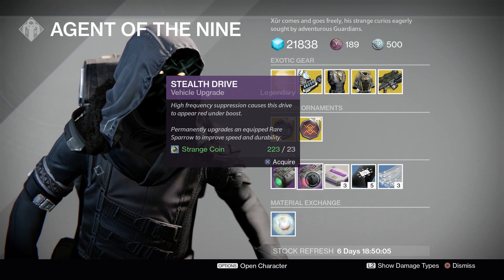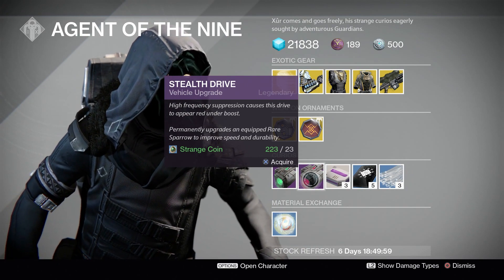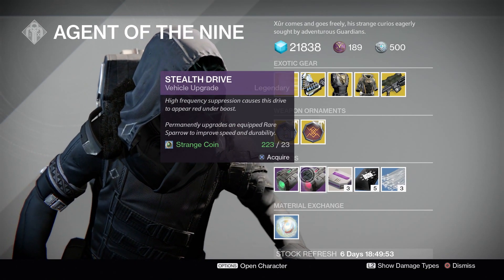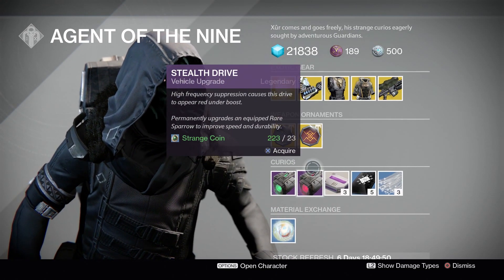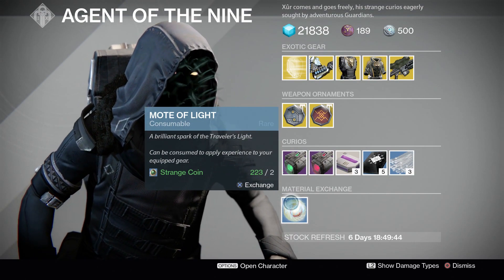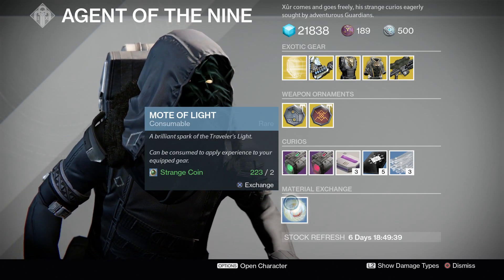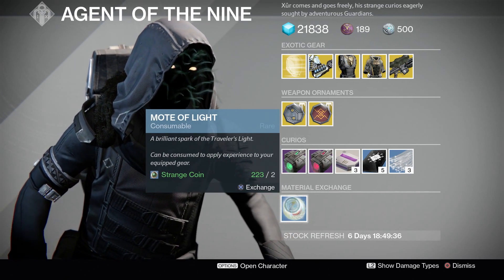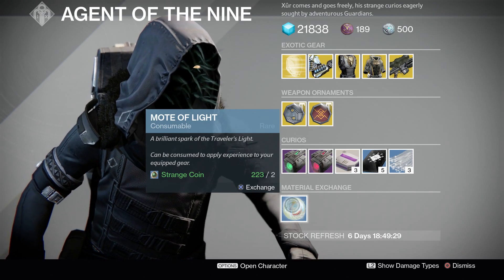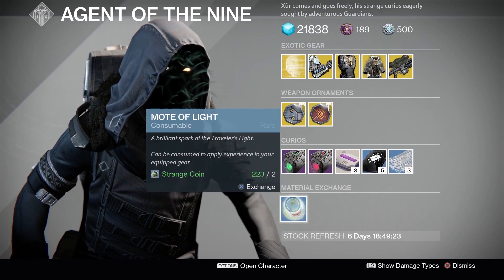Moving on to our vehicle upgrades — we have Stealth Drive and Emerald Coil. This will change a blue rarity sparrow into a legendary sparrow and also change the contrail color on it. We have like a pinkish one here and a green one here. These are very unique, so if you want to be a little bit different, you could go ahead and pick one of these up and infuse it with your blue sparrow. Moving on to the Mote of Light exchange — this will cost you two strange coins for one Mote of Light. So if you want to grind up those factions or level up your armor and gear, and you have some extra strange coins lying around, this is always here for you.